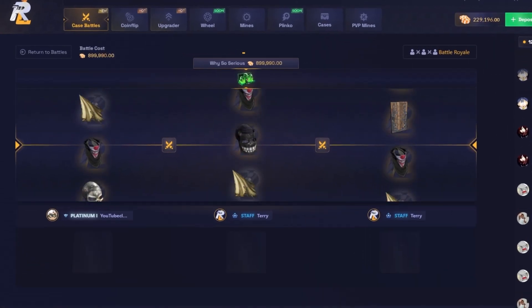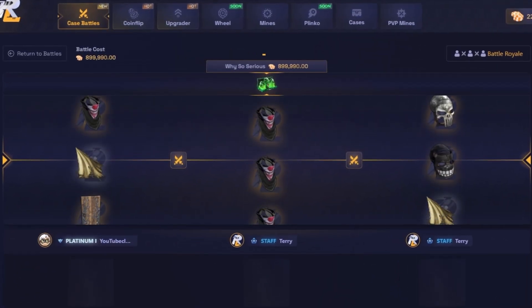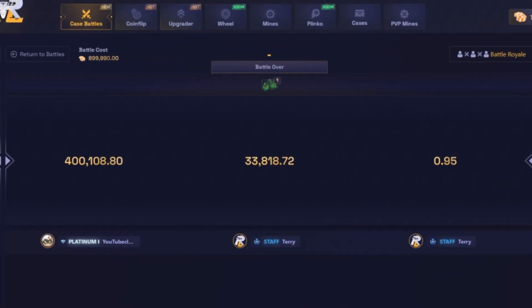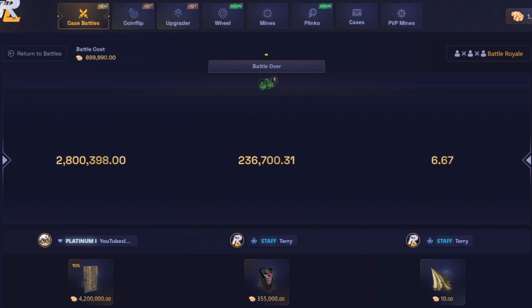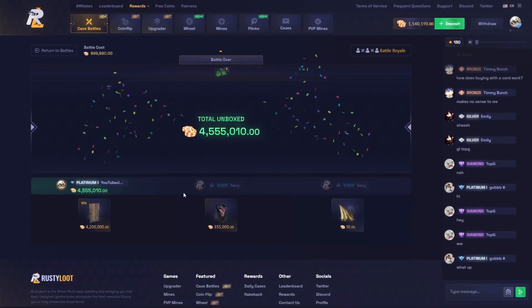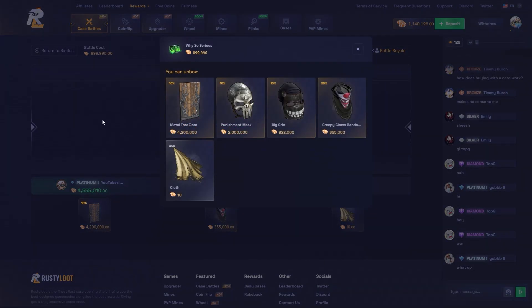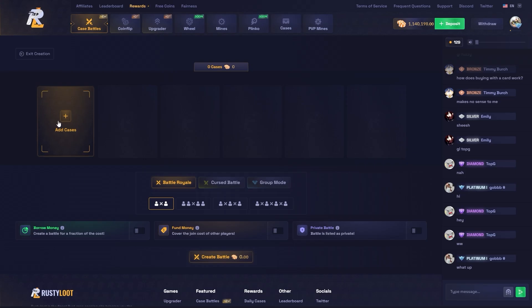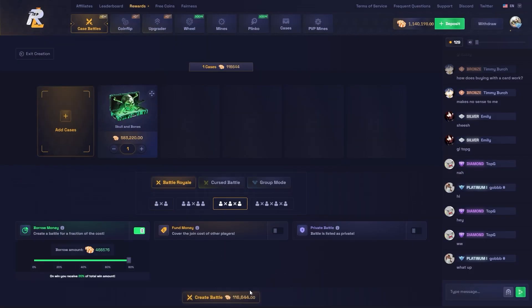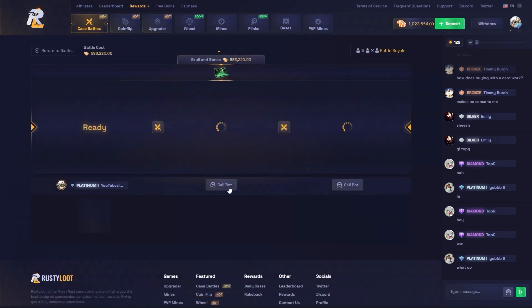Come on guys, this is a huge battle. Oh my god — please, punishment mask! Or the door! Yes, that's the DOOR! How much is that? That's like a thousand dollars! Oh my god, what are the odds on this case?! That's massive, that's the ten percent ticket guys! We just hit massive! Let's go — skull and bones, oh my god dude! We hit that door!